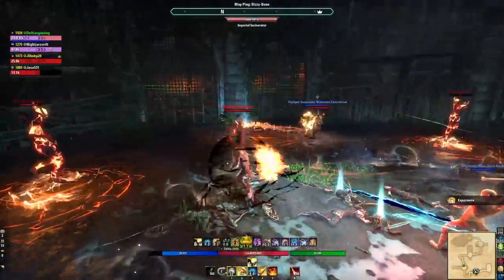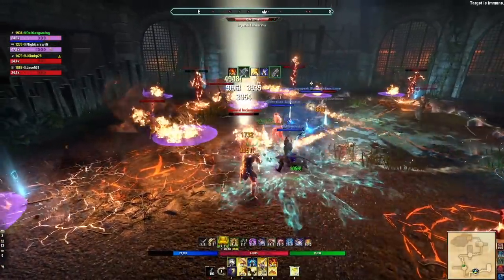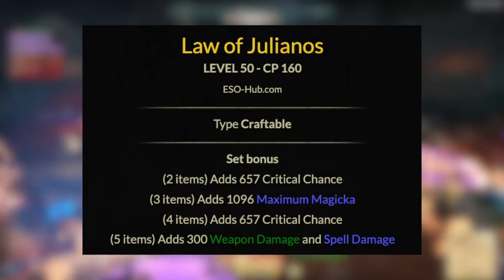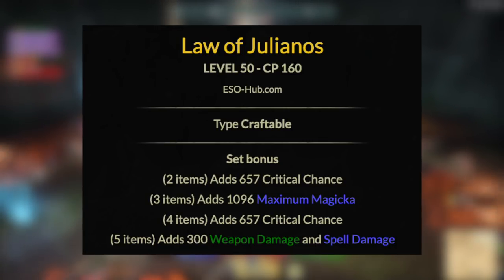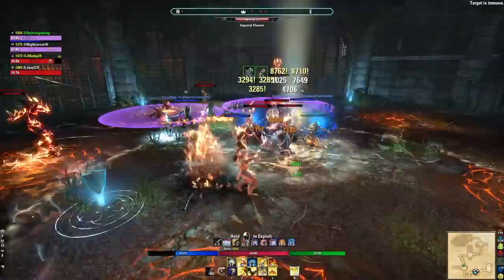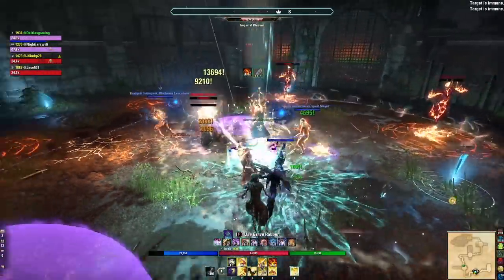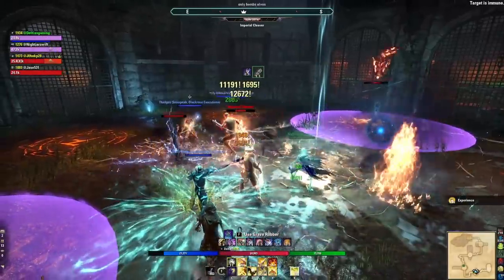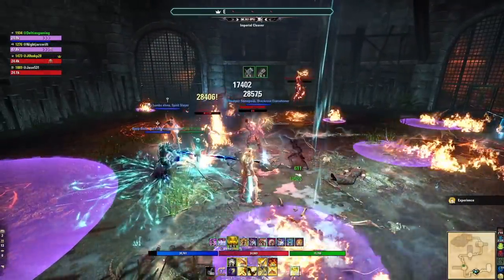This set is extremely cheap — go with something green, blue, and off-trait for very cheap. You can buy both of these sets for less than 70,000 gold with suboptimal traits. Another option if you don't want Mother's Sorrow and have crafting materials is Law of Julianos — a six-trait craftable set from Orsinium or buyable from traders. It gives 300 weapon and spell damage on the five-piece, which is really good, but it won't outperform Mother's Sorrow.